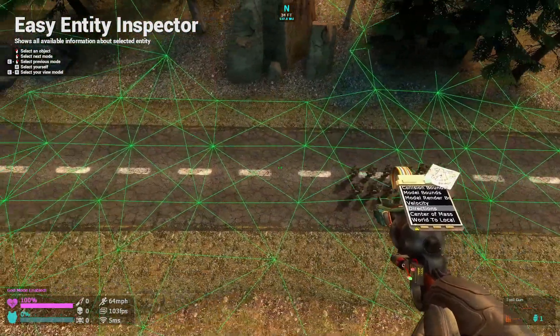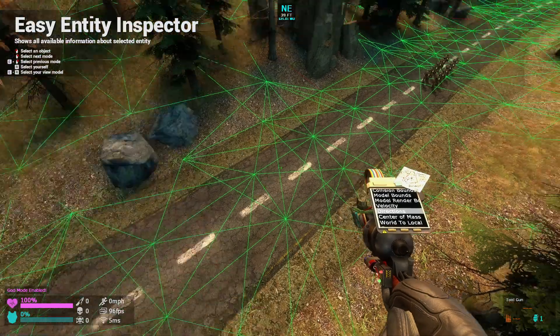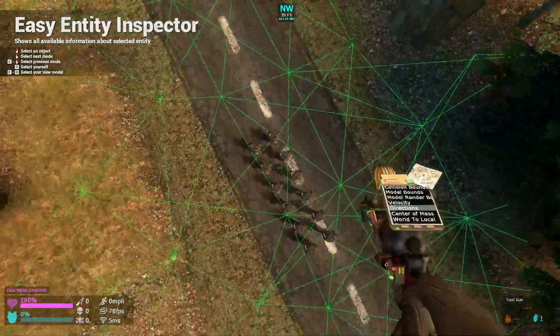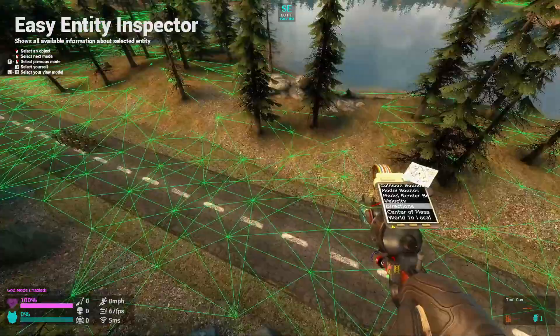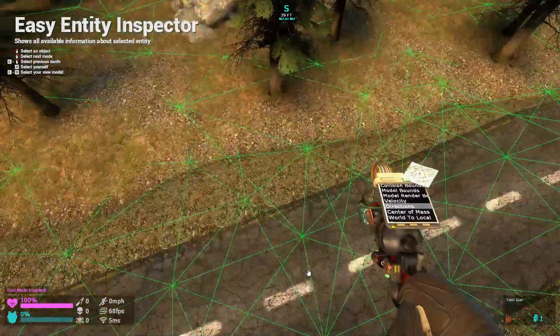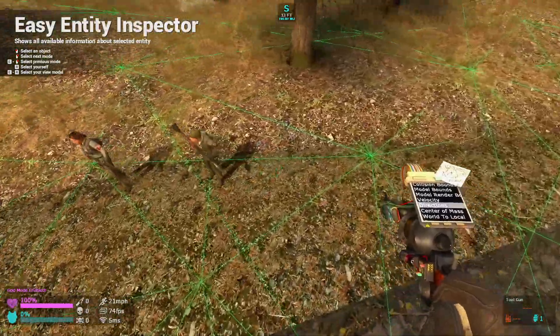That's the setup of the point that the NPCs follow. Now you might be wondering: how come the Rebels, or even the Combine themselves, did not notice each other? I mean, AI was enabled. And I'll show you right now — see, they're not fighting each other.